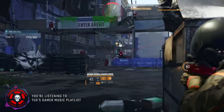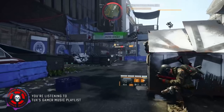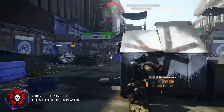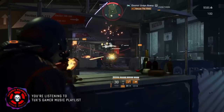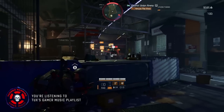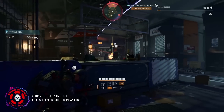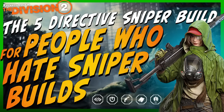Check out the gameplay — pay attention to my armor when it drops and how fast it comes back, or how it's always maxed out. Really nice to have this kind of armor while soloing legendary and taking all the aggro. Also pay attention to how fast we're shredding those tanks and Chungas, especially when both skills are focusing on them — they just melt. Whether you're playing solo or in a group, this build has everything you need. Stay tuned: this is a five-directive sniper build for people who hate sniper builds — try next.